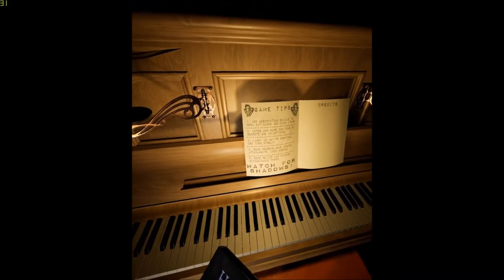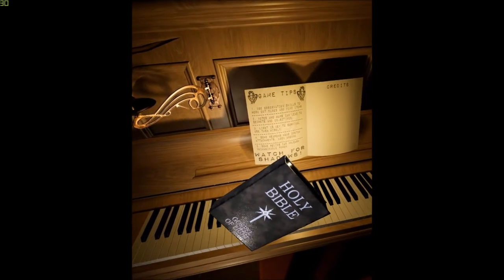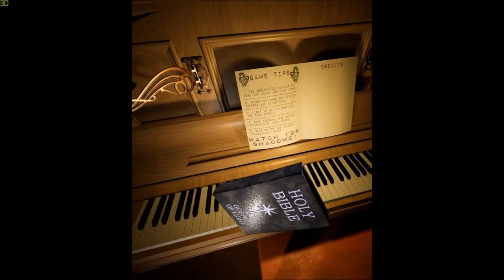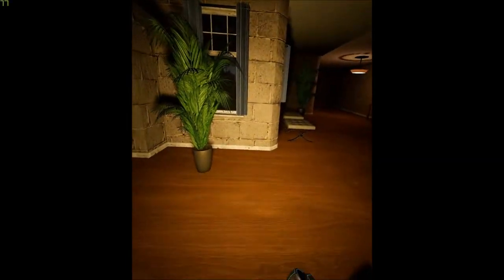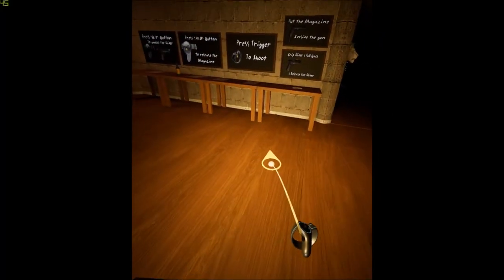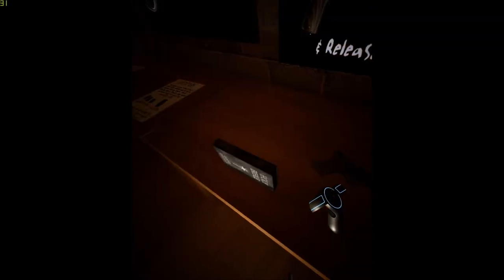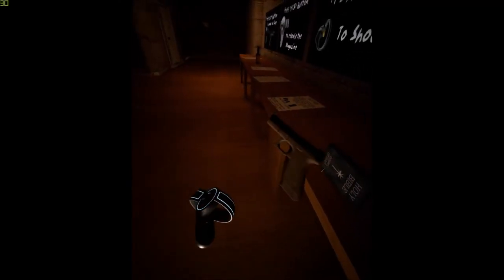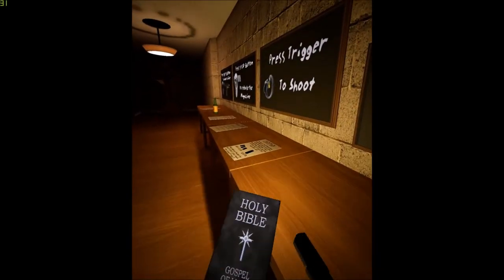Let's have a look at game tips. Use observation skills to work out clues and find items. Notes and maps can lead to secrets and objectives. Light is key to survival - use them wisely. Some weapons have custom attachments, look around. Some relics can unleash unimaginable power. Watch for shadows. Wow, there's a moon there. I'm going to use the teleportation to turn around. Put the magazine inside the gun. Grab the gun, grab the magazine - no bullets in there. Put that in there. There we go. Rip the slider - that's now loaded. Press trigger to shoot.